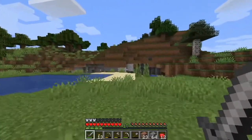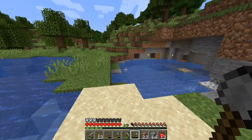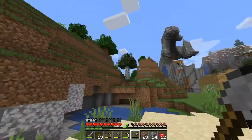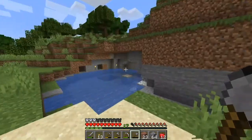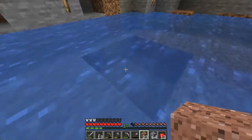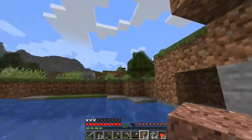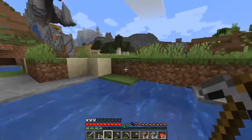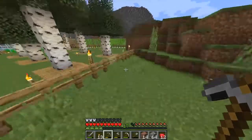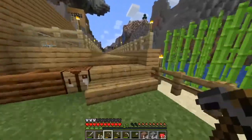Over here we have these two little weird alcoves, and I don't know what to do with them. I figured since they're kind of in the ground and away from the house a little bit — so we don't hear all the noise from the cows — we can make one for cows and one for sheep. I thought that would be pretty cool. But to begin, we need to get rid of all the water in it. I'm going to spend a little bit on this. I just thought it would be kind of cool to have a little inside area for the cows and sheep.